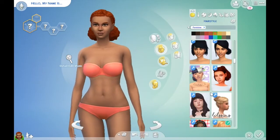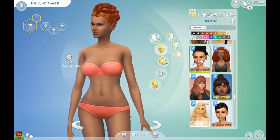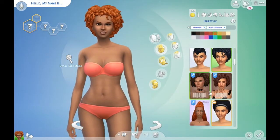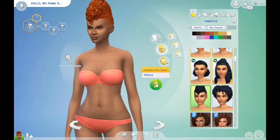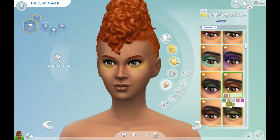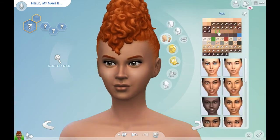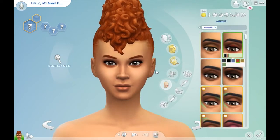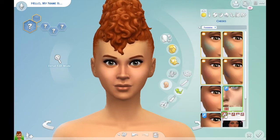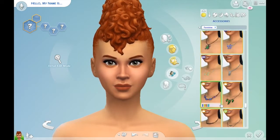I wanted her to have an afro of some sort because I'm rocking my afro at this point. I wanted her to have textured hair, so I ended up giving her one of the hairs from the Caribbean update, and I love this hair so much — I've literally never used it but it's amazing. I gave her that hair because I've had my afro since the beginning of the week and felt my sim should have it too. She ends up being mixed because the red hair looked really good on her.